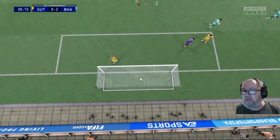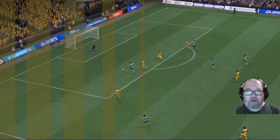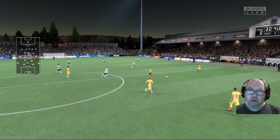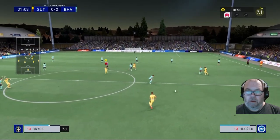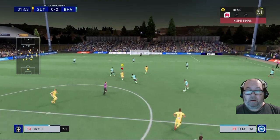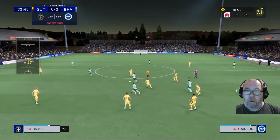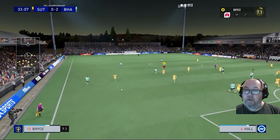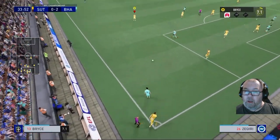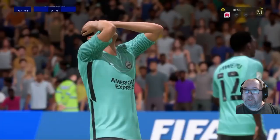That defender should have had that — he backed off. Right there he should have had it. Save everything at their near post, but on this occasion, although it's a good strike, he should do better. A second goal for them here. Brighton are controlling the possession and they've made good use of it. They've played some good attacking football and they look like scoring more.